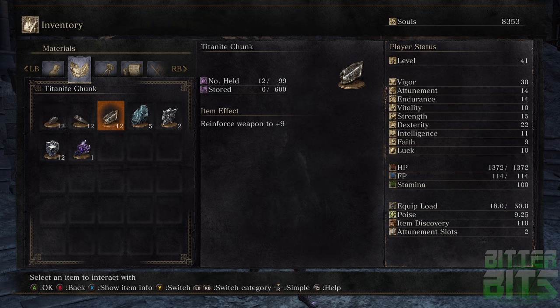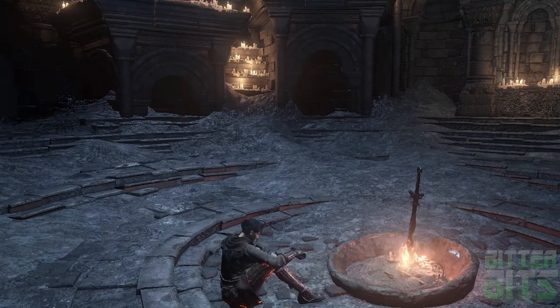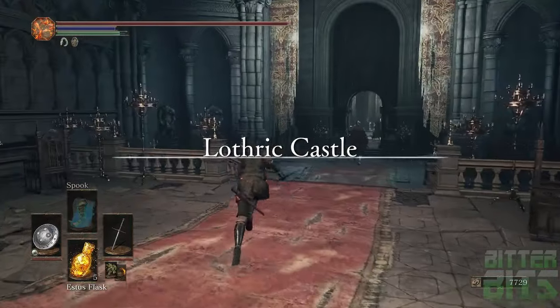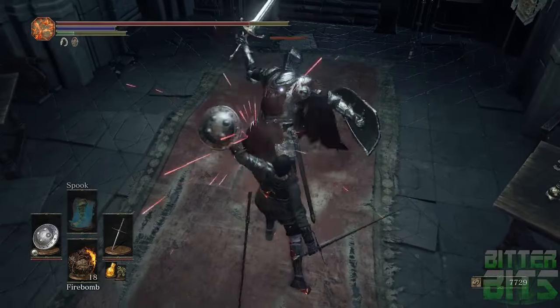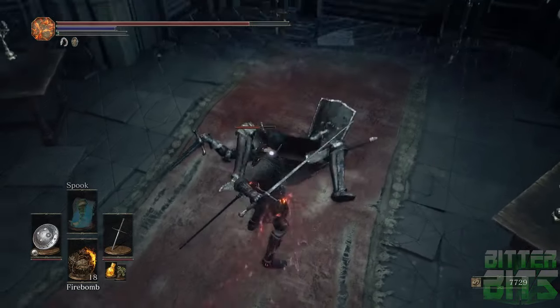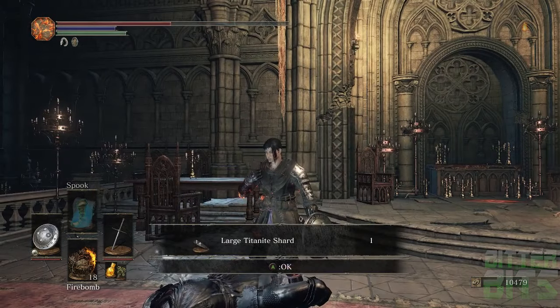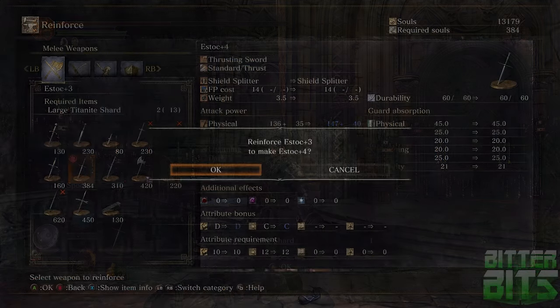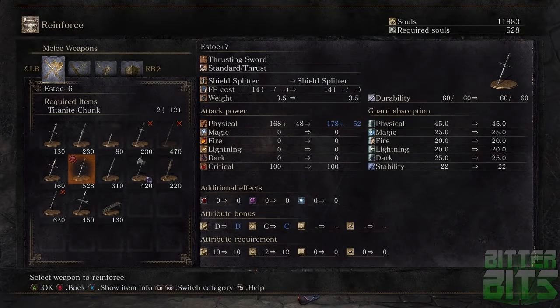Once you've knocked out enough knights, you should have a total of 12 Titanite shards. So once you've got those, let's head back to the Lothric Castle bonfire and farm out our large shards. These knights here will die from much of the same as their weaker counterparts down below. Just parry and backstab fish them until you've netted yourself 12 large Titanite. The drop rate here is a lot better and this should only take maybe about 10 minutes to get all your large Titanite shards.